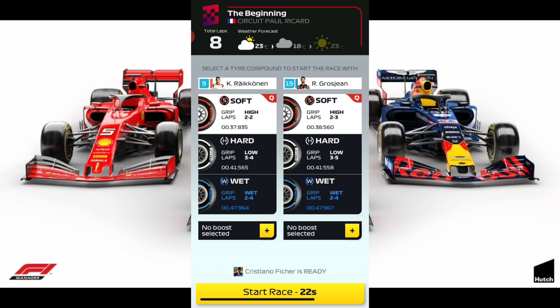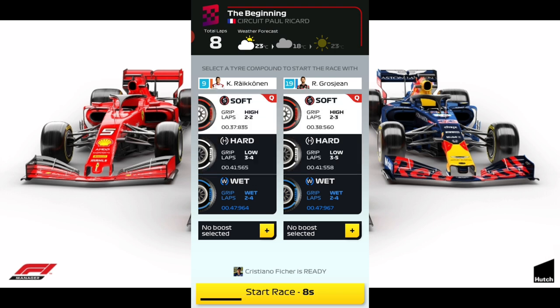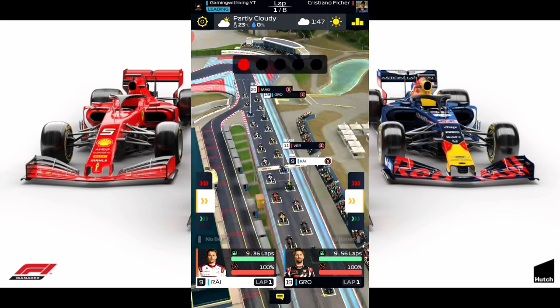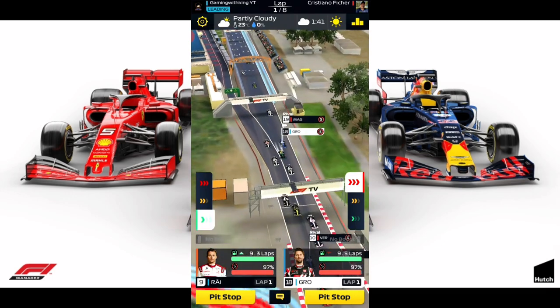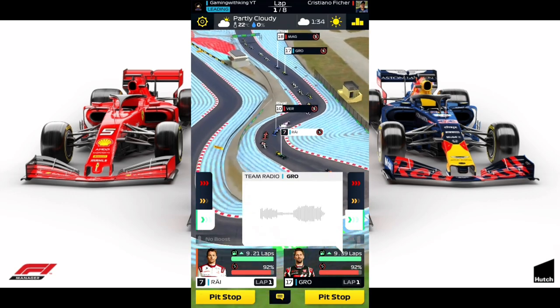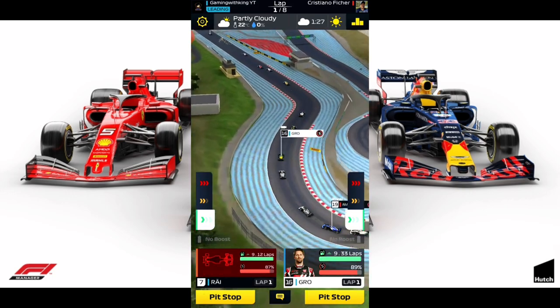Kimi is saying two to two, so we can get three laps from him. However, if your driver is saying one to two, you don't want to use soft tires to start. You want to do the 4-2 strategy — select hard tires, go for four laps and conserve, come back into soft tires and boost to the finish. Grosjean is saying two to three, so you want to start off with a boost. Because Kimi says two to two, you want to cut him down right away and let him start his conserve phase earlier than Grosjean, who has a lot more tire management.